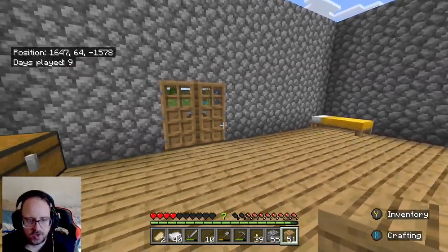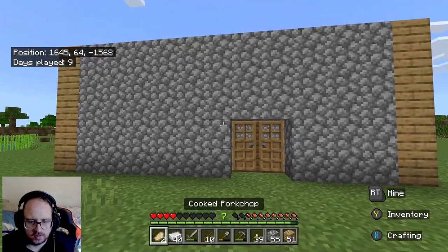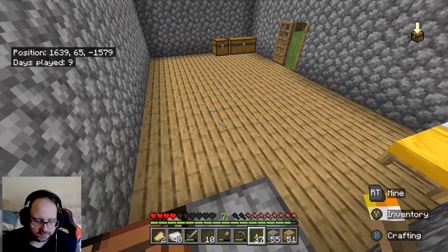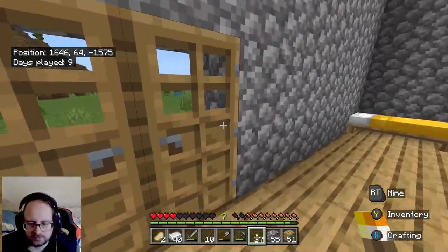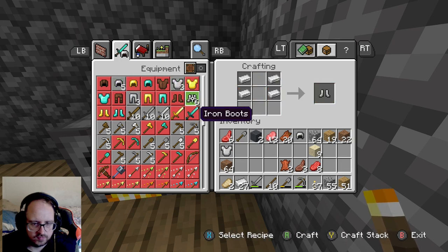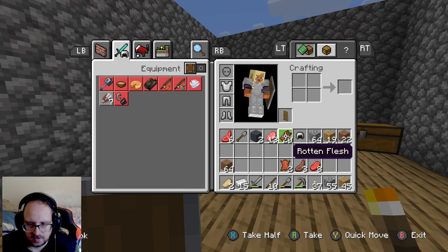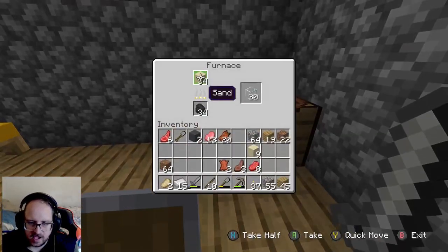Welcome home guys. So far so good — the floor is done. I think we've done most of the house. We just need to do the roof at the beginning of the next episode. Before we do anything else, let's make our armor. There we go, it's all ready to go. We're ready to kick some ass. We've already got 30 glass blocks, let's get started.